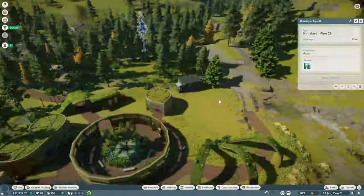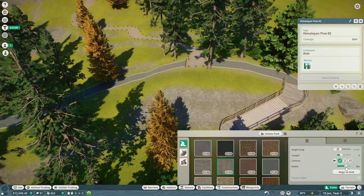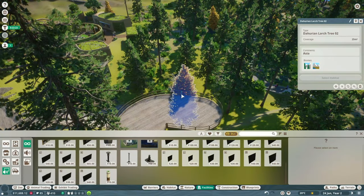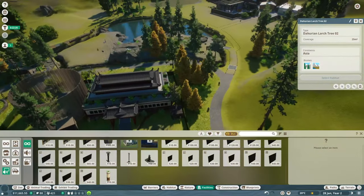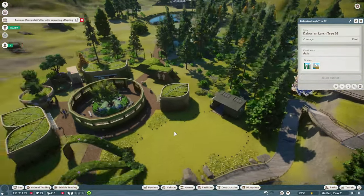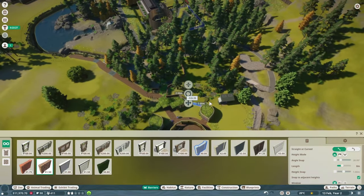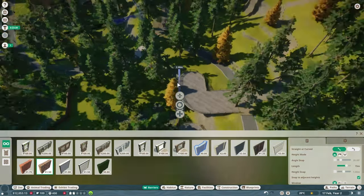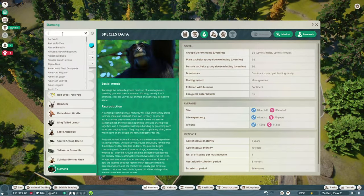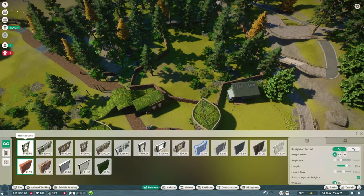I've chosen the Formosan black bear, which is a good single animal. Putting in my first vista point here — I actually wasn't sure what a vista point was and had to remind myself. I guess as long as they're powered they work. I don't even know if you technically need to put it in a pretty spot or if you could just have four next to each other and that would count — that's something you can fiddle around with yourself.